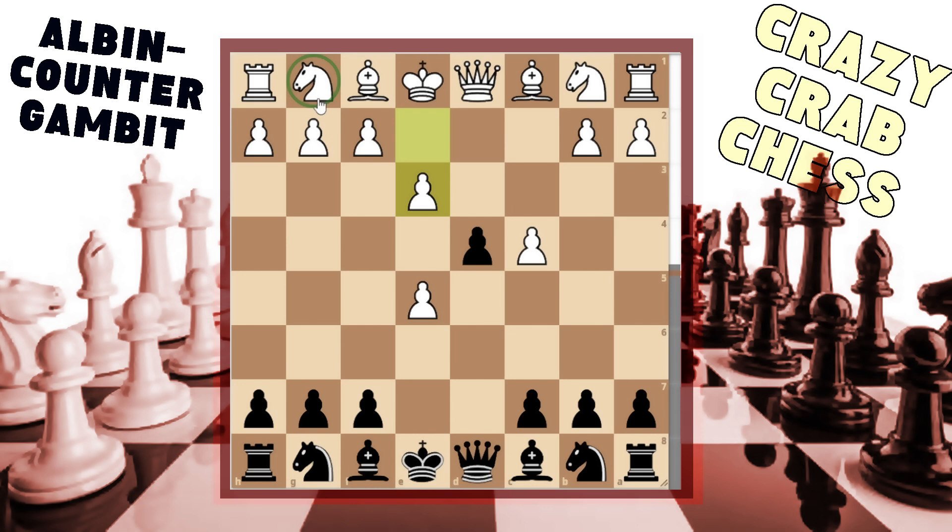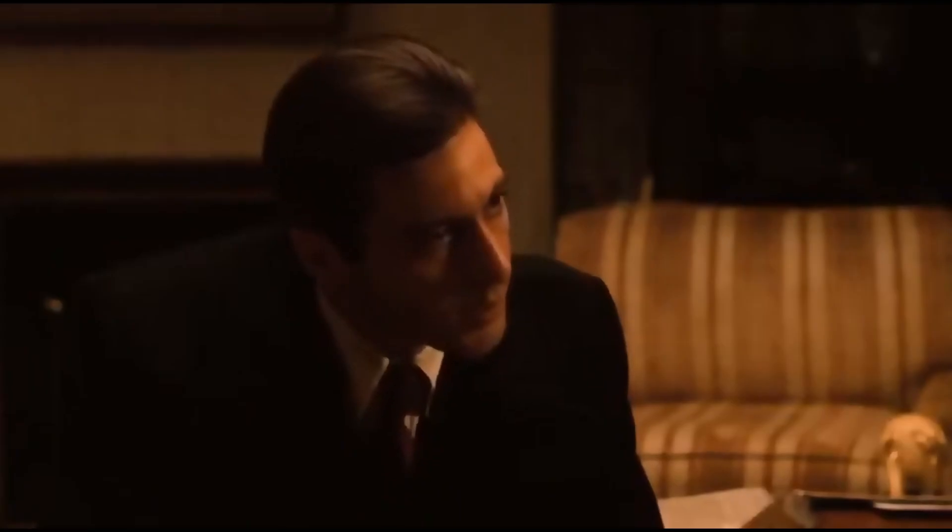Now I'll show you the famous Lasker Trap, which is part of the Albin Counter Gambit. After e3, whether the knights are out or not, the first move is bishop b4 check. From here the two main replies are bishop d2 blocking or knight d2 blocking - we have to be prepared for both. The most common is bishop d2, and I suggest immediately taking the e3 pawn. I want white to think that I blundered this bishop.